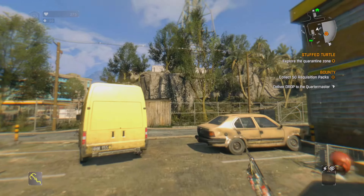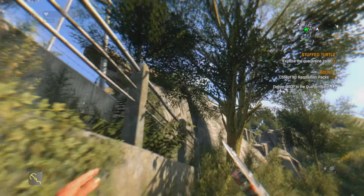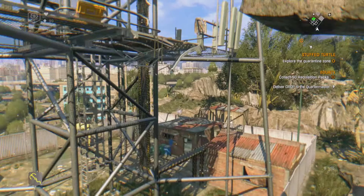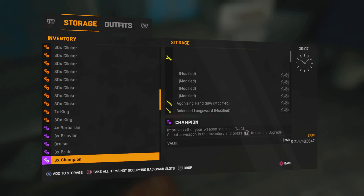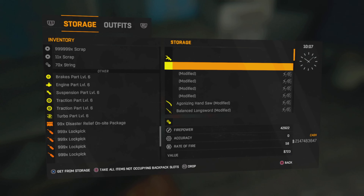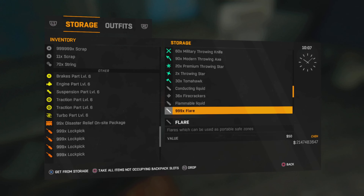As you can see, I've just picked up 99 disaster relief on-site packages. I've got 99 in my storage, and if you remember, I had three sets of 99 in my actual storage and 99 in my inventory. Now to see if the dupe worked — if I go back into my storage, here's proof that the duplication has worked. In my inventory I've just picked up 99 of them, and in storage I should have three sets of 99 because I put the original back. If you watched the start of the video, you should know that this duplication has worked.